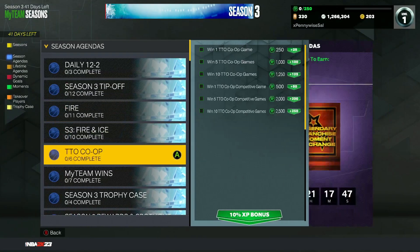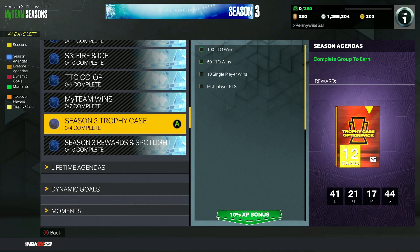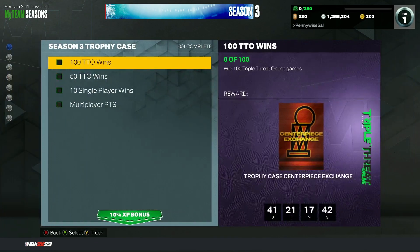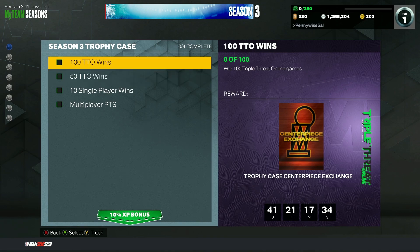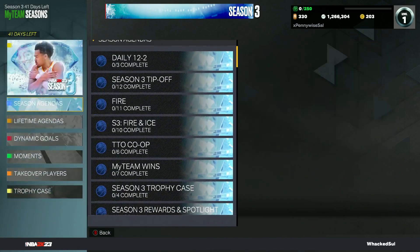Two of the remaining centerpieces come from the Season 3 Trophy Case. If you go to the Season 3 Trophy Case and scroll to 50 wins — once you get 50 wins in Triple Threat Online, you will get centerpiece number 12. Once you get to 100 wins, that will be the 13th centerpiece. That's 13 out of 15, all pretty much from game modes.